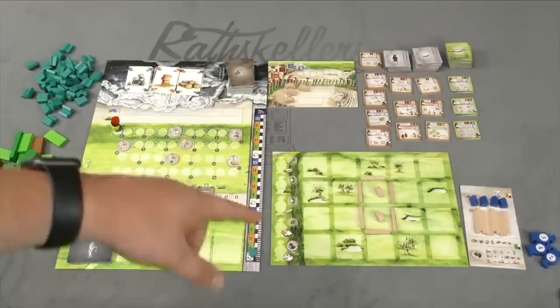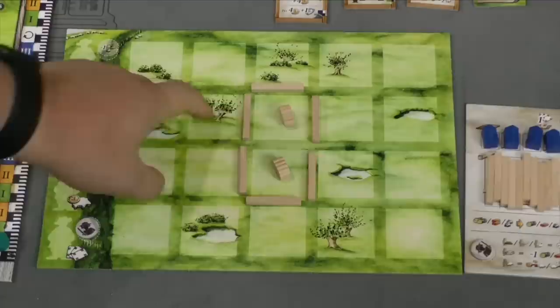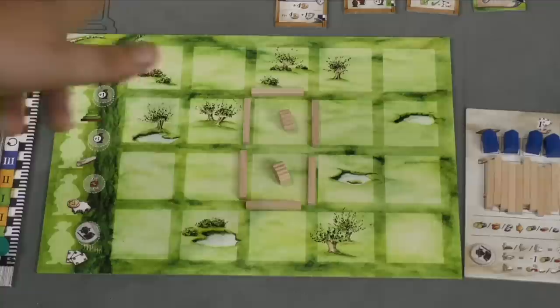This is the main player board, and there's going to be a lot of different things going on on that board. Each player also has their own personal board. On this board is where players will be placing buildings and their sheep. There are some features on the board that affect certain buildings, but the most important thing is you have a pen of fences. Everyone starts with two sheep in it. You also have a little sideboard where you'll be able to build more things.